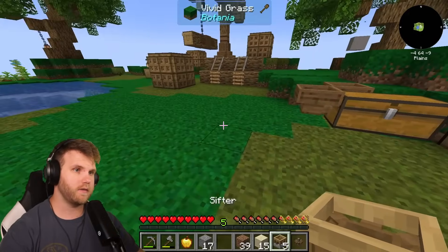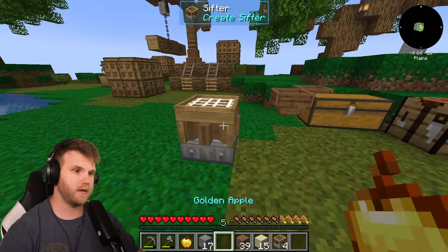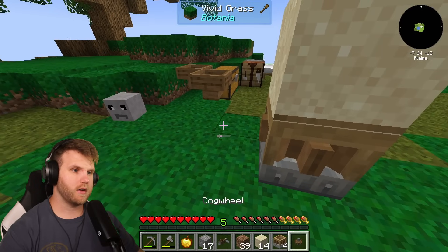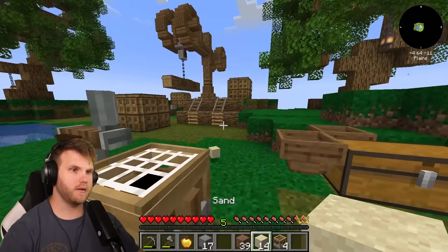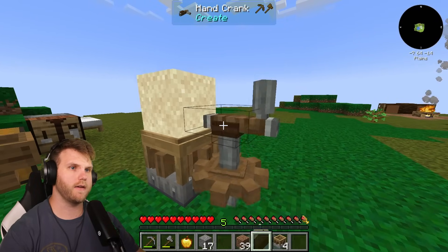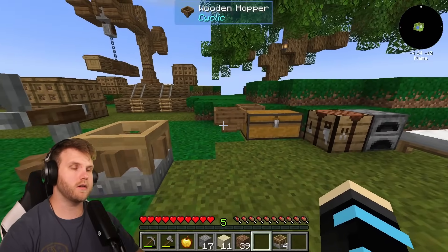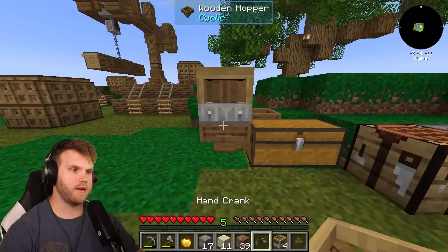I now have five sifters — holy crap. Let me try the sifters properly: place one, put the string mesh in, throw some sand on top, attach a cog wheel to the side, then take the hand crank and put it right there. Wait, I see — the cog wheel needs to align like that, perfect. Now I take the hand crank, attach it, and throw the sand into the sifter. Look at that — now we're doing it! Let me break more materials down. But where does the output go?